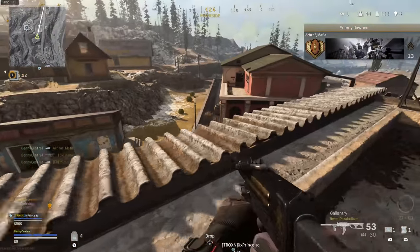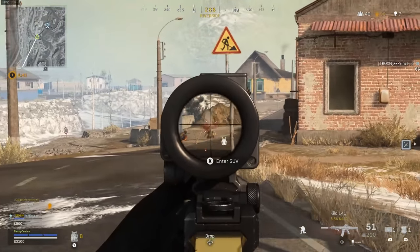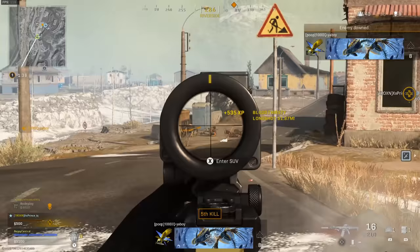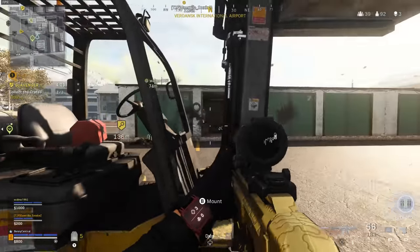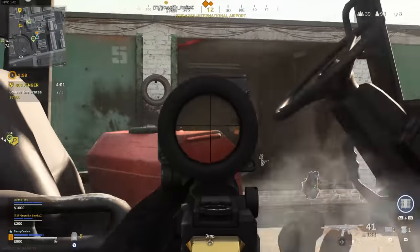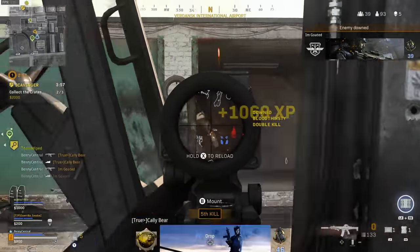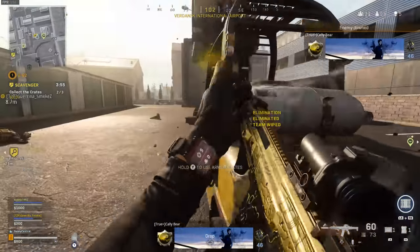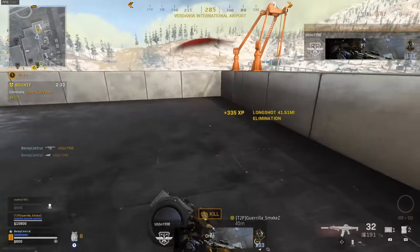There's no recoil, it's got a solid fire rate of 751 rounds per minute, and because it's so easy to control, the better you get the easier you'll find it to land consecutive headshots, giving you those much faster time to kills. You definitely need an SMG or shotgun to use with it because the Kilo does fall short at close range, so this is the loadout you're going to want to use.